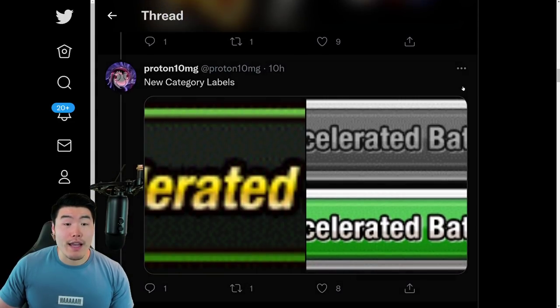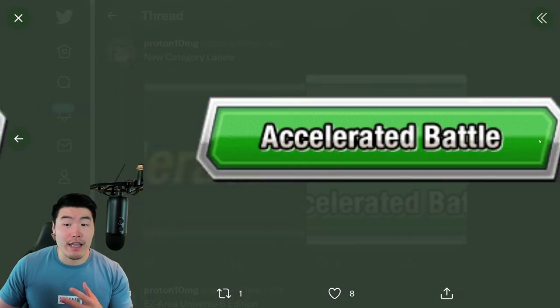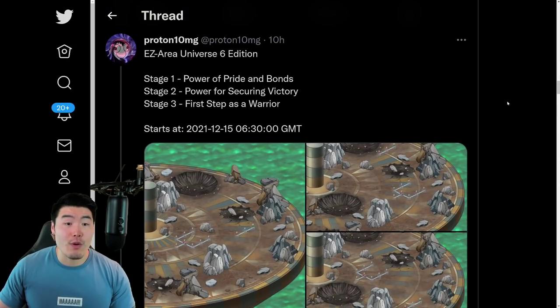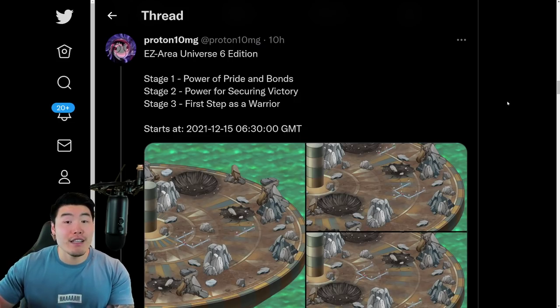We also have some labels for the new category called Accelerated Battle, which is actually a fairly solid category — one of the better new categories we've seen. And we also have some stages for the new Extreme Z area for the three Free-to-Play Universe 6 units: Cabba, Int Kale, and SDR Caulifla. We'll talk about exactly what those Extreme Z Awakenings look like in a second.